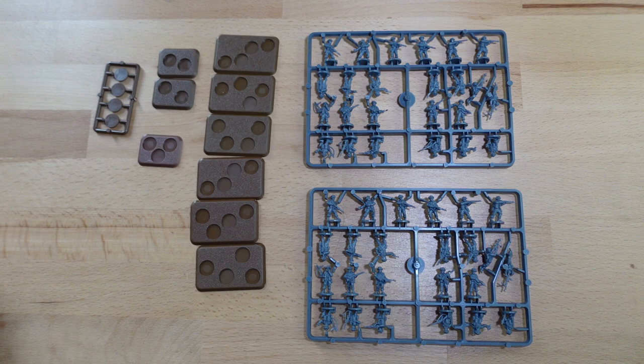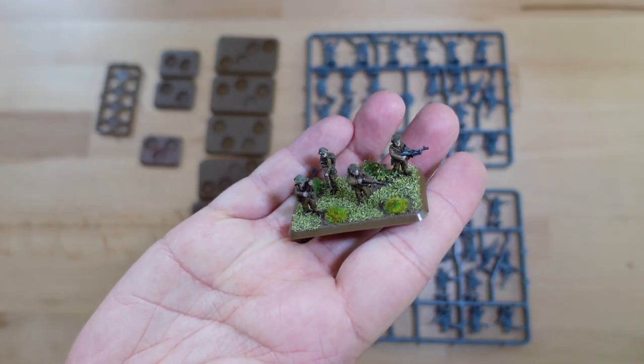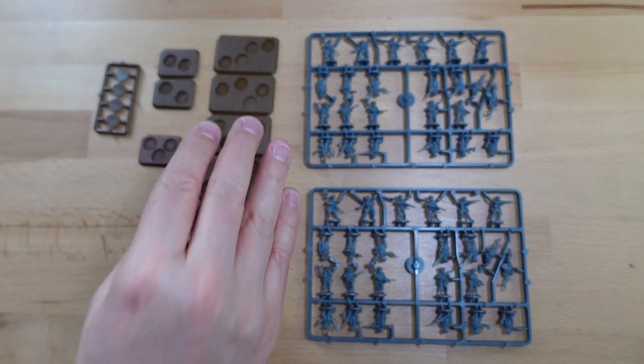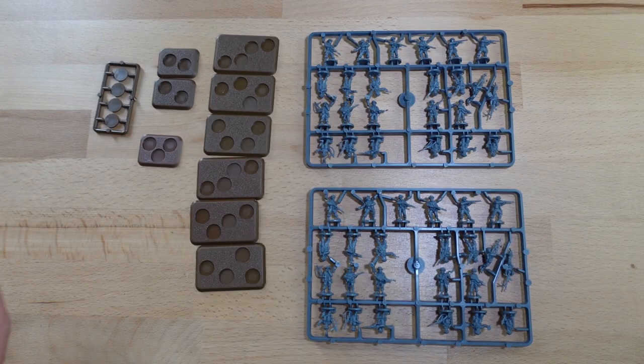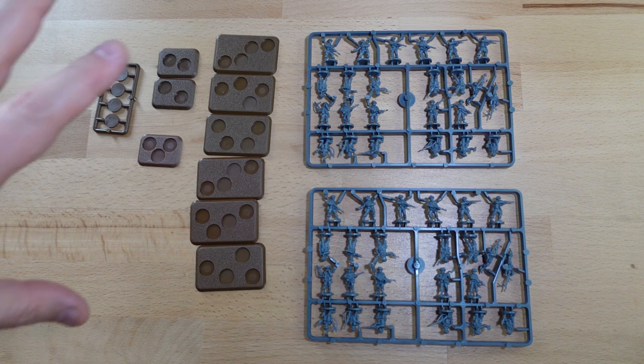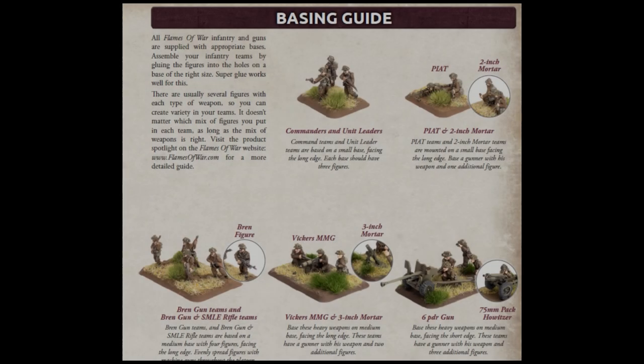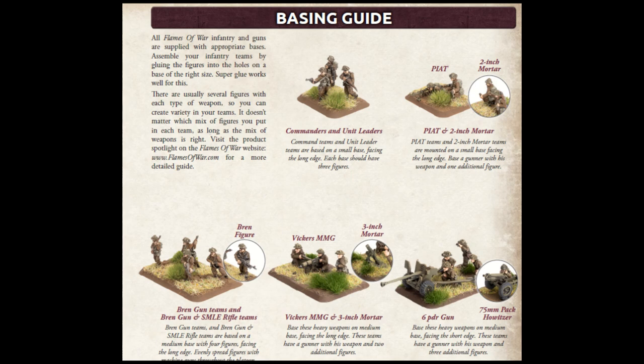Now, back to the infantry. What we're actually going to be looking at today is how you get from two sets of sprues like that to these guys — and I don't mean the painting, I don't mean the basing. What I'm talking about is physically which of these go onto there and how to make these. Because these sprues contain 48 miniatures, but to build the contents of these bases you're going to use 31 of the miniatures. Which ones do you need? Which ones don't you need? Which ones should go where, and how, and why? When you're a newbie you will have a look in the book and there's a description, and you'll read that and it will seem a bit confusing even though it makes perfect sense in hindsight.